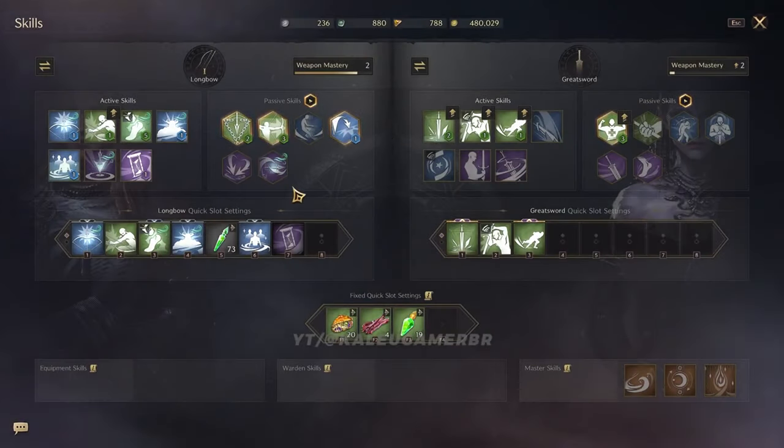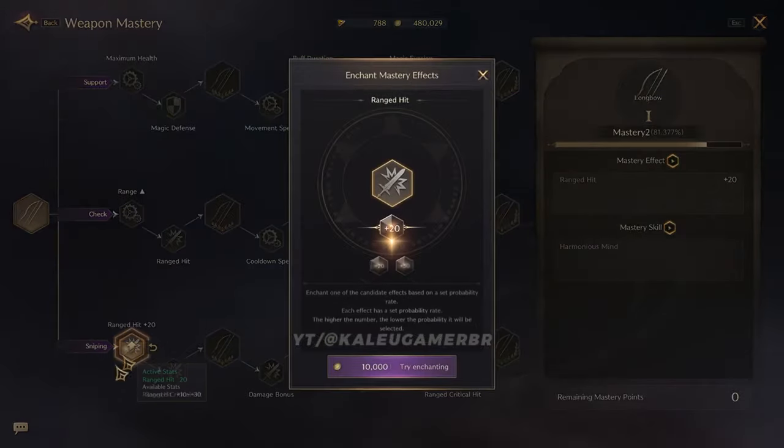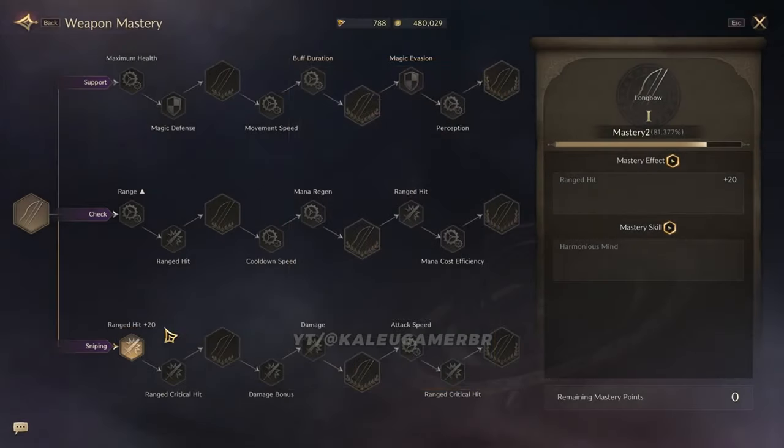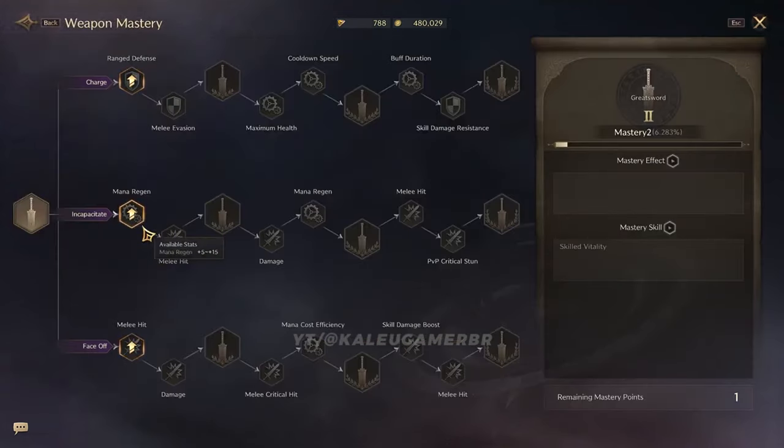Now that we understand weapons and how they work, let's discuss their mastery system. In addition to each weapon providing you with a different toolkit of abilities, they also offer a mastery progression system. This trait system allows players to further customize the capabilities of the weapon they have chosen.